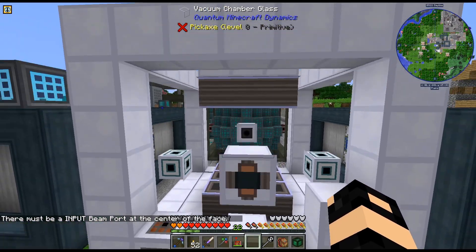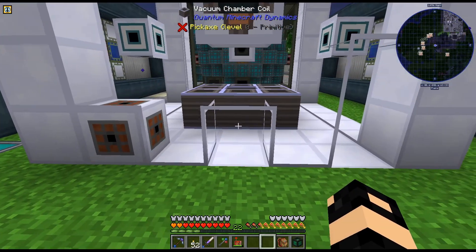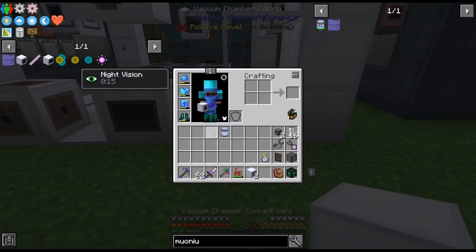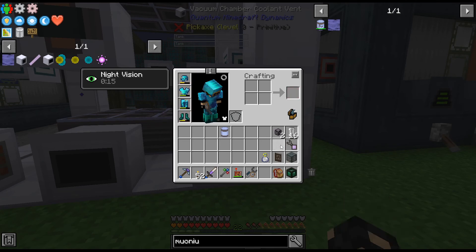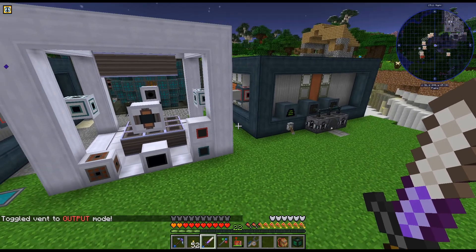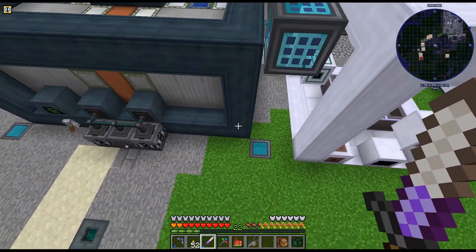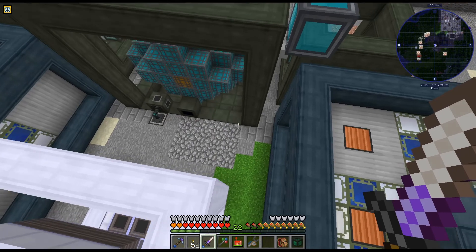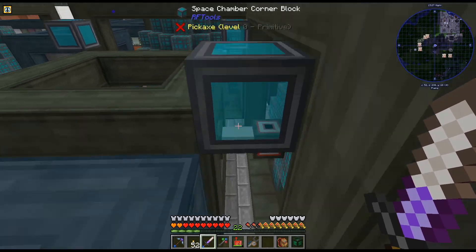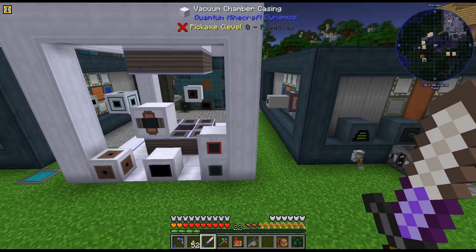No! Alright, let me move it down one. Okay, there we go. Moved it down one. Alright, cool, there we go. It forms. That's one minor complaint about this mod — sometimes you have to put them lower than the other ones. Like, the particle chambers have to be placed down to get the beam things to work. It just kind of bugs me a bit.